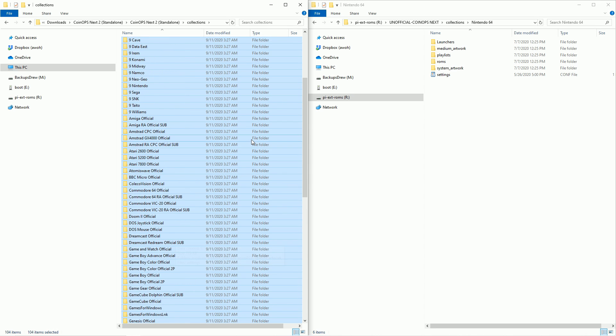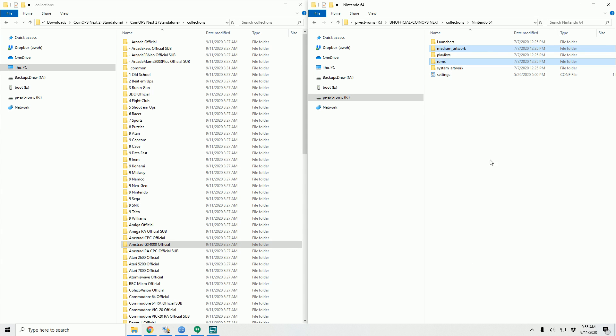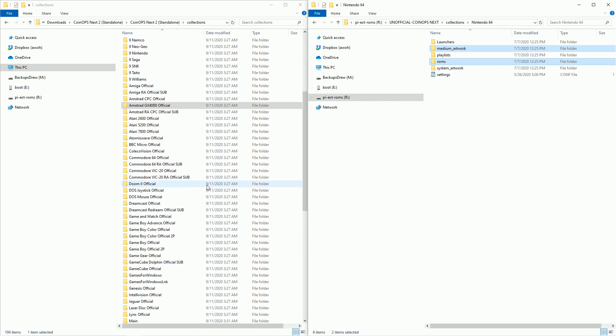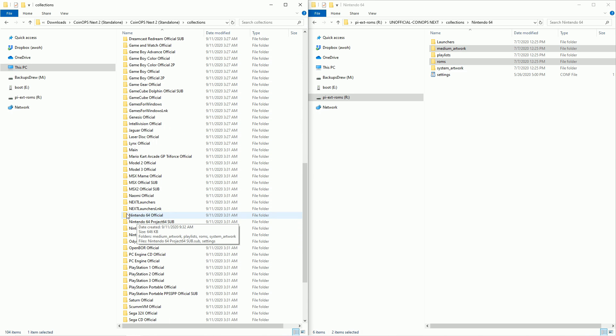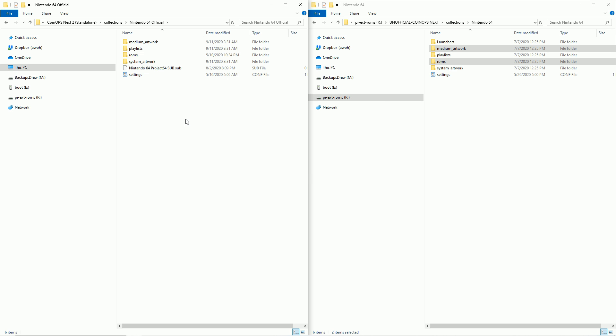There are some subcategories, but yeah, around a hundred systems. All you need is the artwork and the ROMs — you don't need the launchers, you don't need the playlists, you don't need the system artwork. Just the artwork and the ROMs. I'm going to go ahead and copy — and be careful: if you drag and drop from the same hard drive you might actually be removing them from the original spot. Nintendo 64 official also has an emulator for Project 64 subfolder, so I'll go ahead and throw them in here and copy and paste to transfer those over.